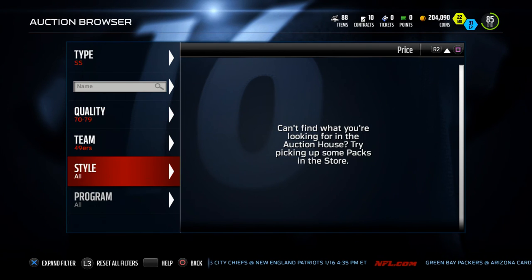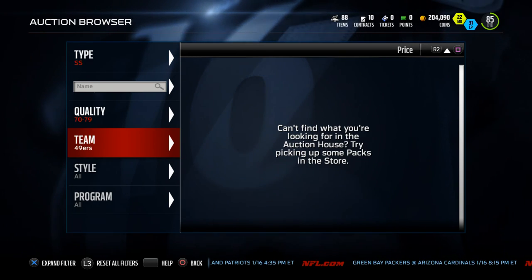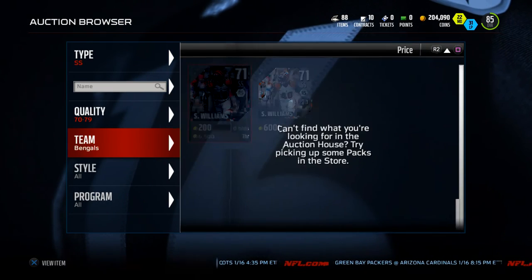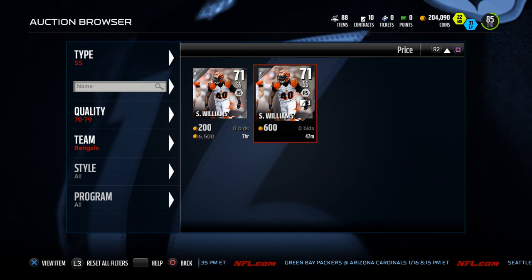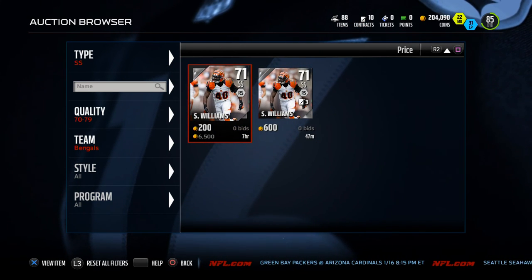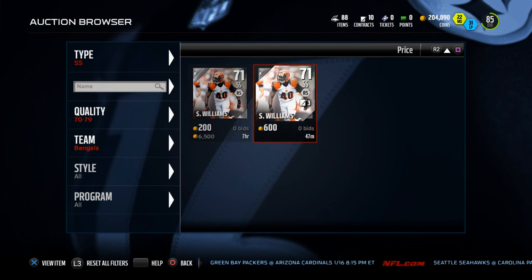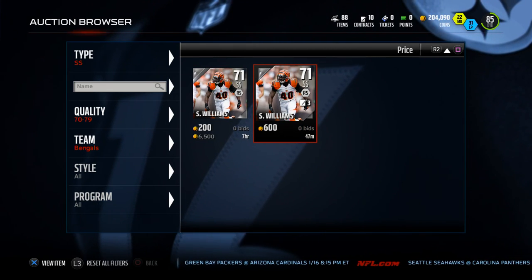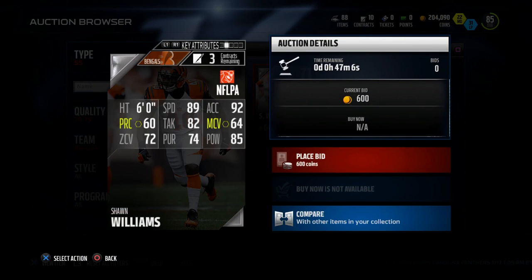We'll give you an alternative. If you can't find Jaquiski Tartt — who, in my opinion, you should look for because he has everything this guy has plus speed — then if you go to the Bengals, you're going to be able to find this Sean Williams card. For some reason he's going for 6,000 coins right now, but he normally goes for about 500 — he's basically pennies. The cool stat about this guy: don't look at his zone coverage or his man coverage.